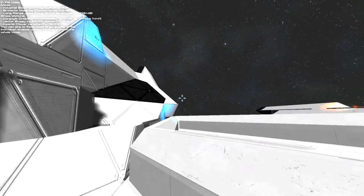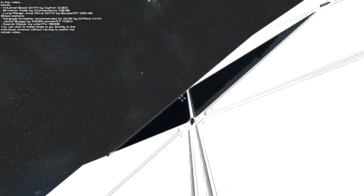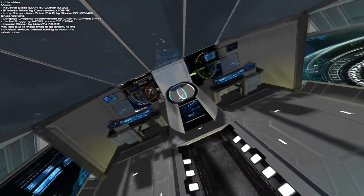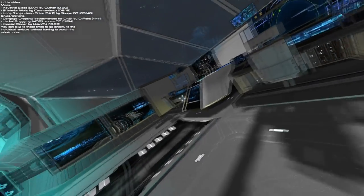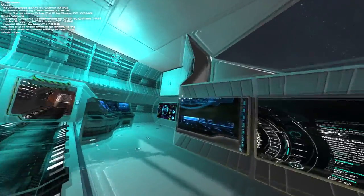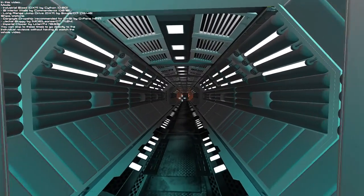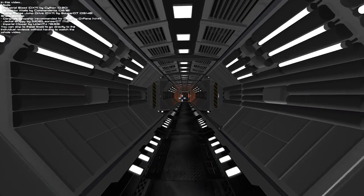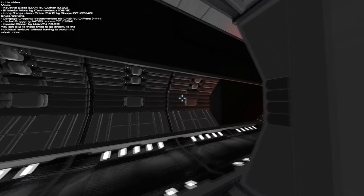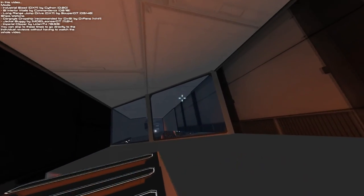Now we're moving on to the final ship — the Imperial Clipper by Urian74. Absolutely gorgeous ship; just look at this beast. Beautiful, beauty incarnate. It's pretty detailed both inside and out, as we're about to see going through the window into the cockpit — massive huge view outside, lots of sci-fi LCD displays. The lighting is oh, it is fantastic — it's easily some of the best I've ever seen in Space Engineers. Urian74 just has this talent for discerning the right lighting for a room.